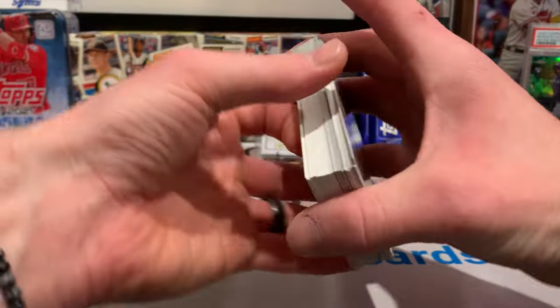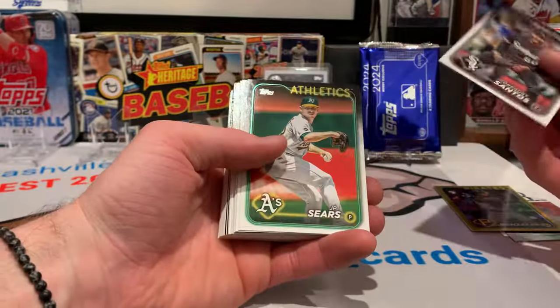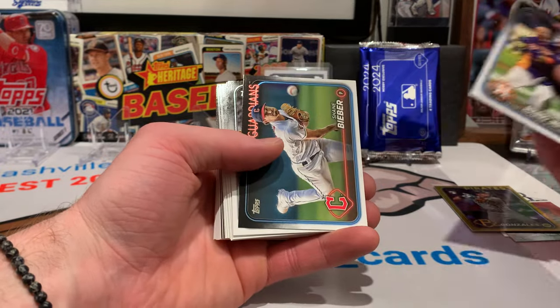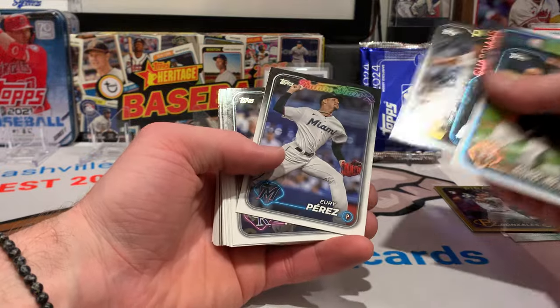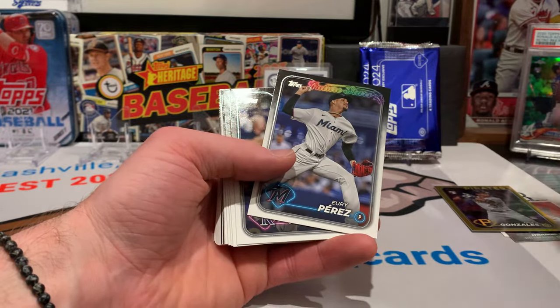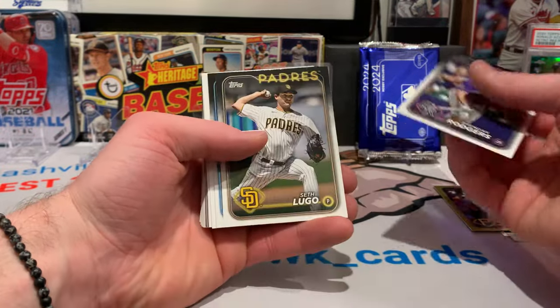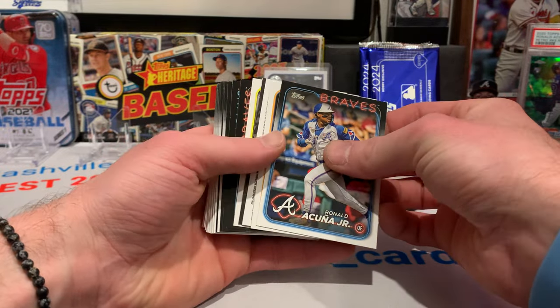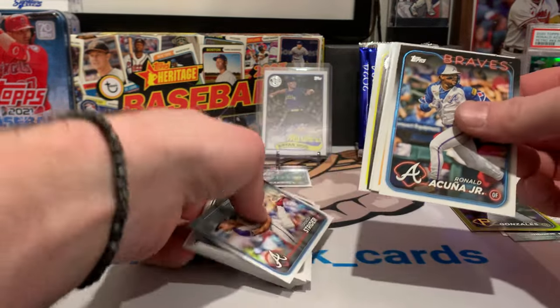Santos, Sears, Astros, Nono, Shane Bieber, Yuri Perez future star. Brendan Rodgers, Seth Lugo. There's Ronald Acuna, and we are getting into some more hits right here.